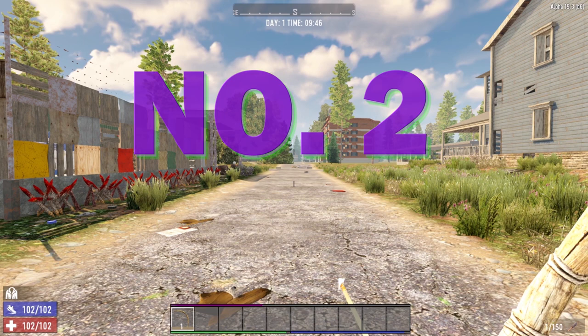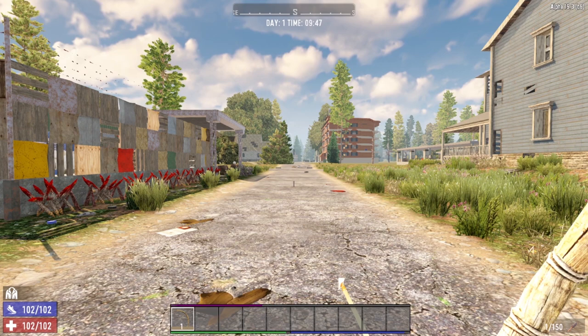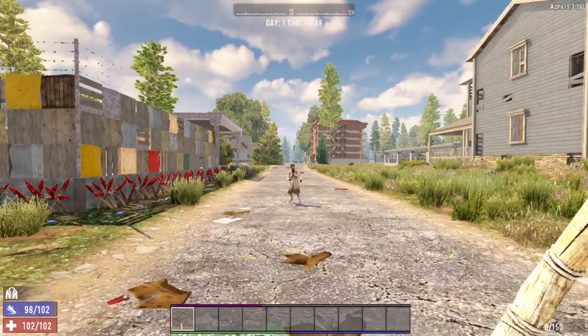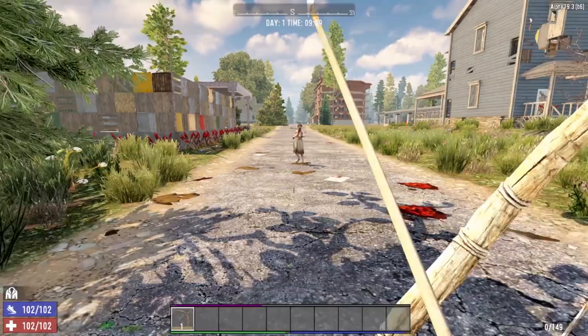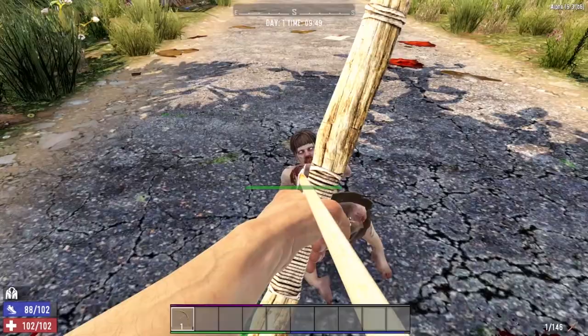Coming in at number 2 is the Primitive Bow. The great thing about the Primitive Bow is it is a projectile weapon, which means you can keep the zombie jerks at a distance — that is extremely important for brand new players. Here we've got a Zombie Arlene heading our way. All we have to do is draw back the bow and pepper her with arrows, all the while keeping our distance without having to worry about getting hit.